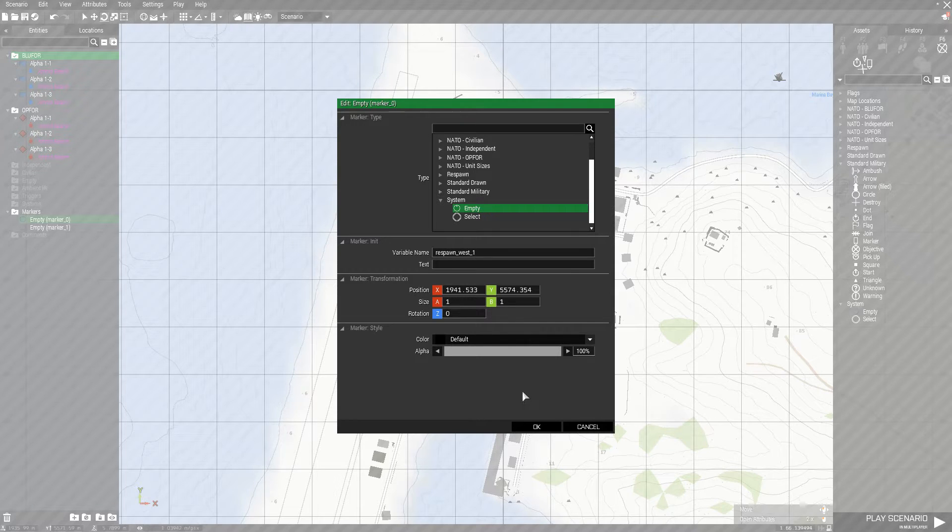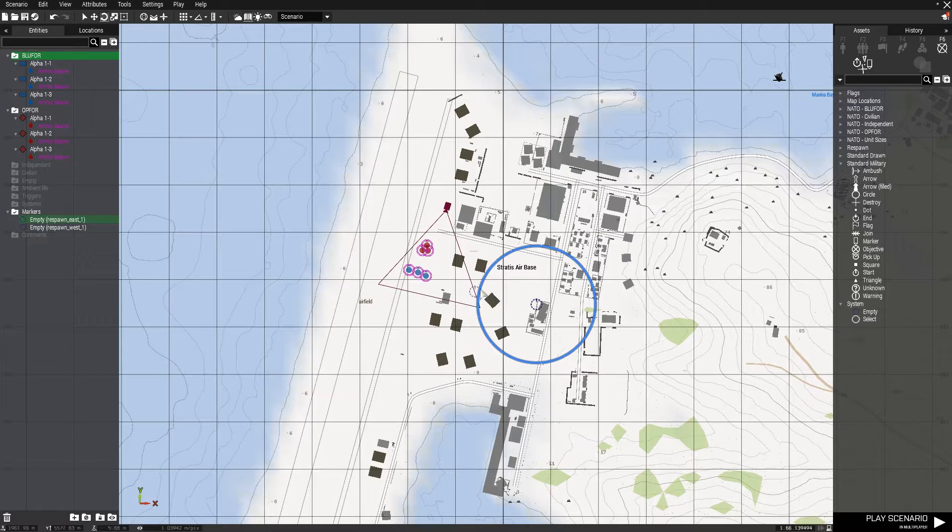Respawn underscore west underscore 1. And the other one we're going to name respawn underscore east underscore 1. Then we'll use Control C and Control V — so that gives us respawn_east_2, respawn_east_1, respawn_west_1, and respawn_west_2.